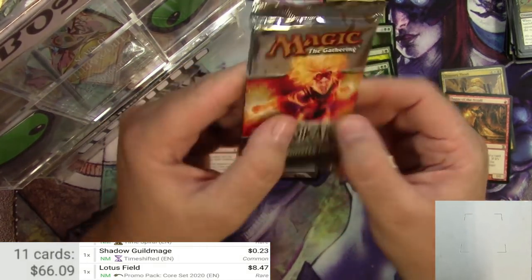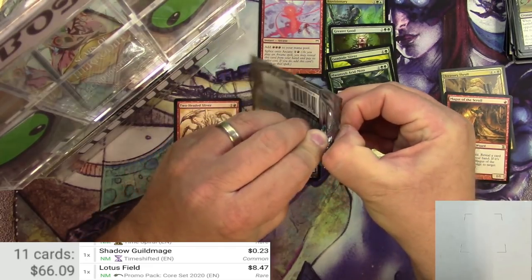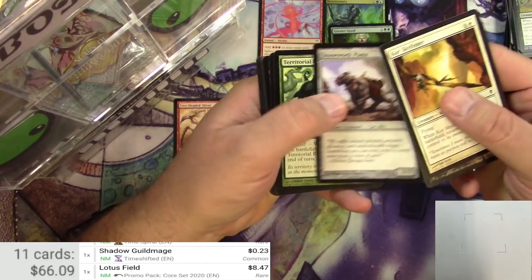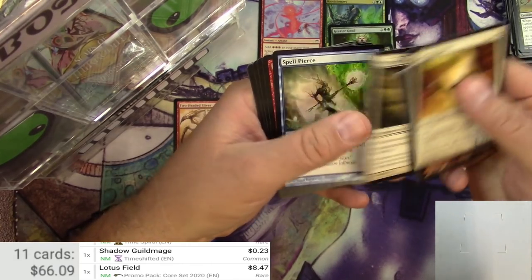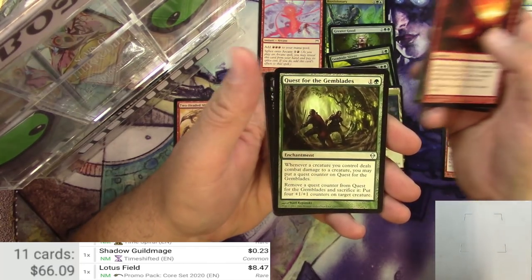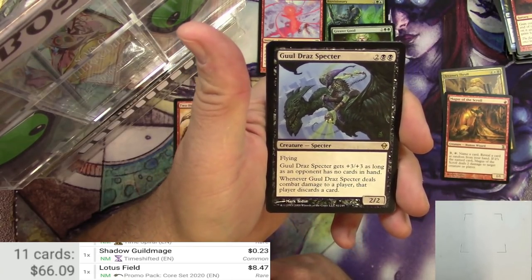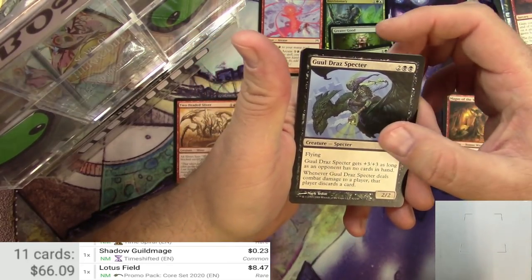Original Zendikar — how did this get in there? I could use a Foil Fetchland right about now. Skyfisher, Puma, Bailoff, Magmarift, the Nimbus Wing. Is that a Spell Pierce? Not really worth anything, I don't think. Mark a Mutiny, River Boa, Quest for the Gem Blades, and a Ghoul Draws Specter. For 4, it's a 2-2 Flying Specter, gets +3/+3 as long as an opponent has no cards in hand. Whenever it deals combat damage to a player, that player discards a card. It's no Rankle.